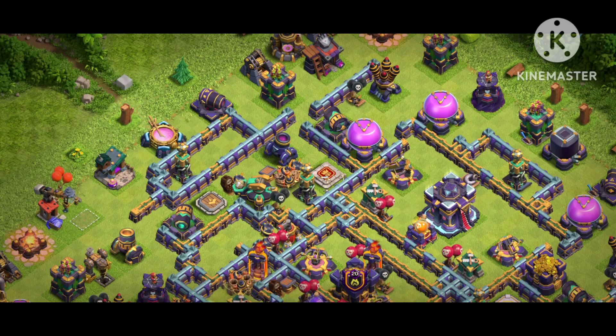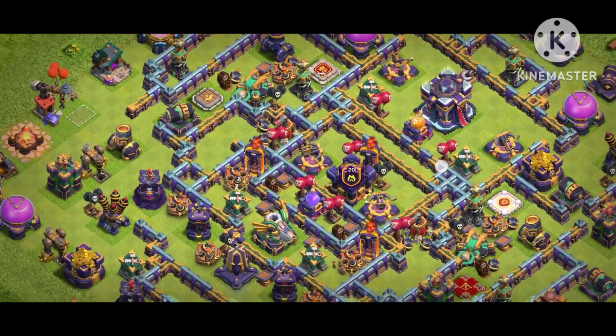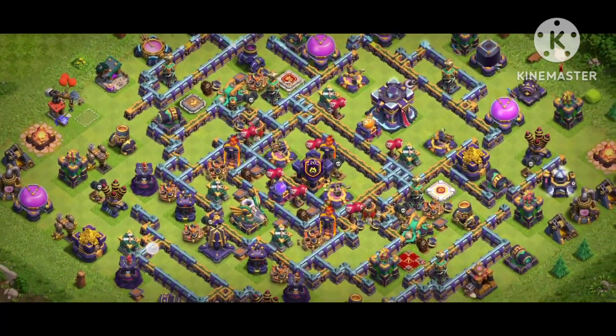Look at the base design: RC, Scattershot, King, Mortar, Archer, and the Spell Tower at the front of the wall. On the backside you can see the Eagle Artillery and these two multi-target Infernos. You can change those to single-target if you want — that's up to you.